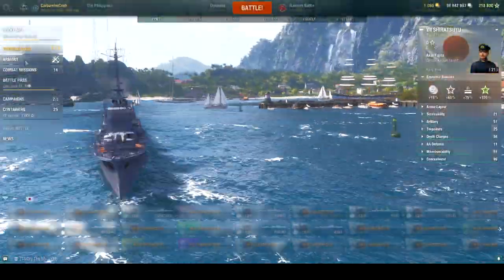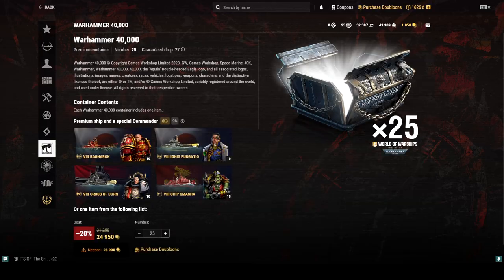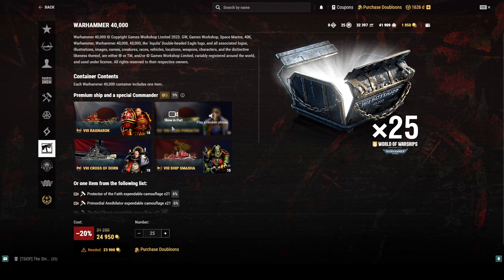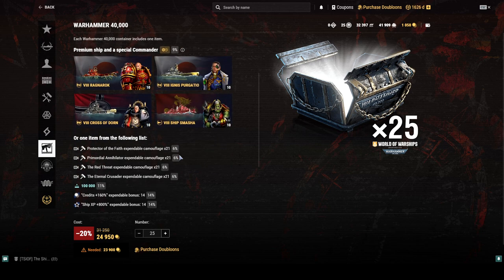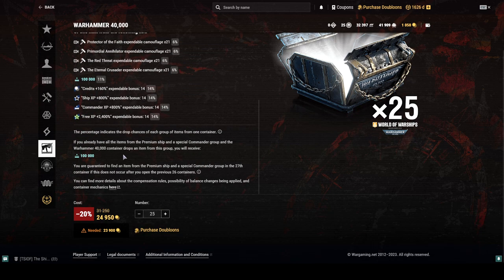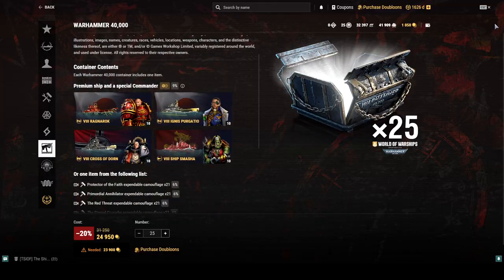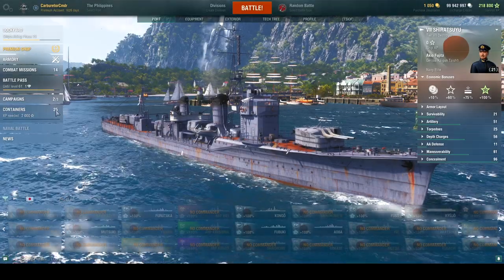Let's come over here and open these. I know I should get about two ships because I believe it's a nine percent drop chance — yep, nine percent drop chance. So I have a pretty good chance of getting the ship I want. Otherwise we can get camouflages, sell them, elite commander XP, or blue econ bonuses. If I have all the ships already, I'll get a hundred thousand elite commander XP.